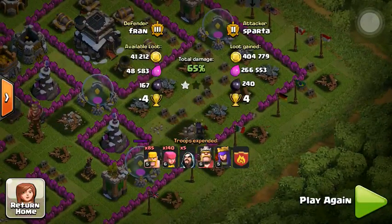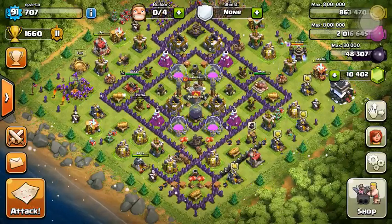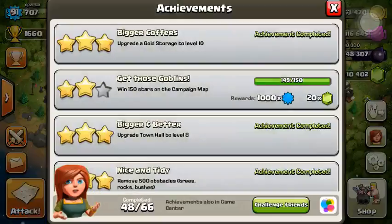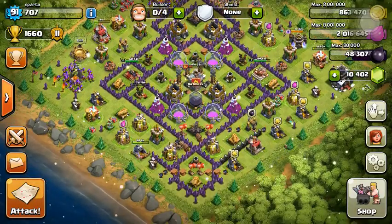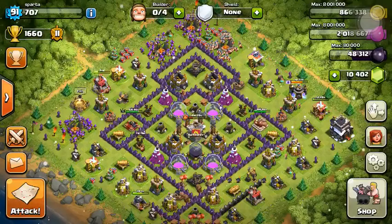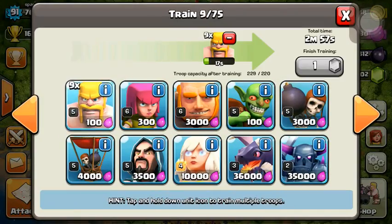So that's a massive gain for us — that's insane. That's one of the best raids I've done in terms of loot. We are level 91 now. We just collected our Elixir Escapade achievement and we are almost done with our Gold Grab. I currently have full troops and we gemmed our barracks — we'll go ahead and train up some troops.